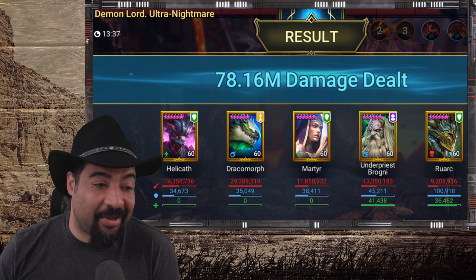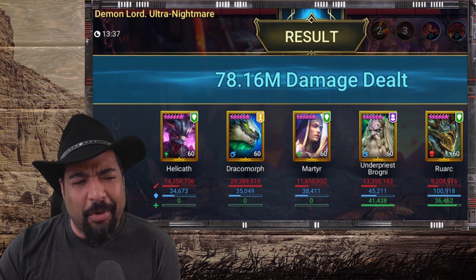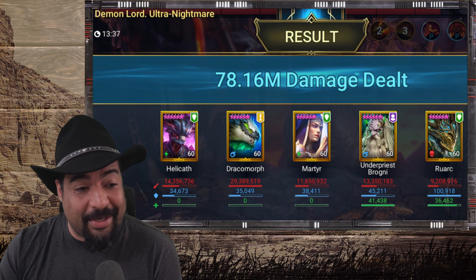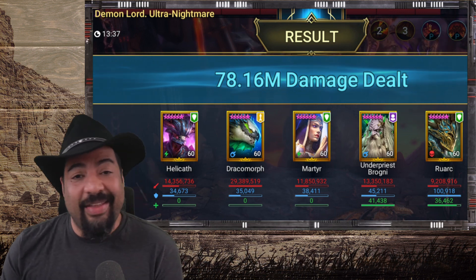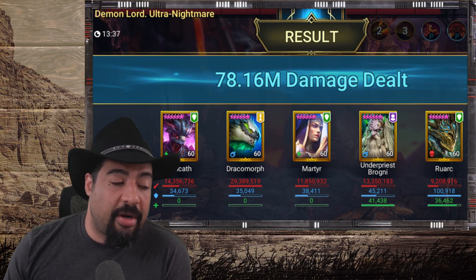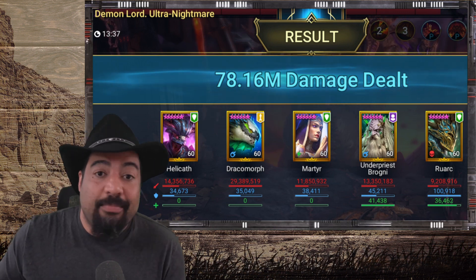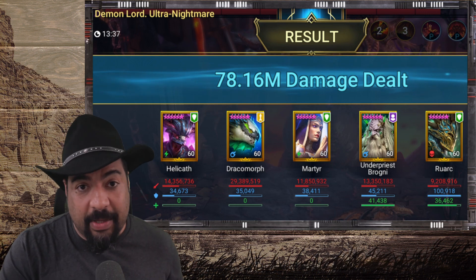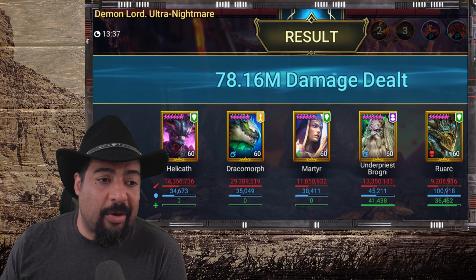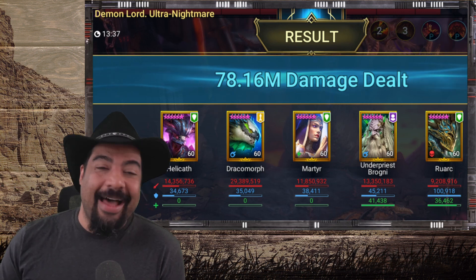78 million is not a bad result at all, but this is less than I usually do — normally around 80 to 90 million on Void, so it's definitely a drop. Ruark only did 9.2 million, so he's definitely not a heavy damage dealer. He's not a whole lot less than somebody like Martyr, Underpriest Brogni, or Hellcat, so he can deal damage — just not at the top end. That's going to be a limitation to his kit. Because of the utility with that taunt skill, if you can fully utilize it, I actually see Ruark being very helpful for your team, especially if you run a traditional team.